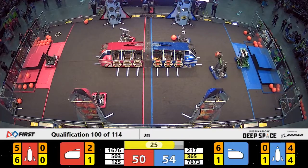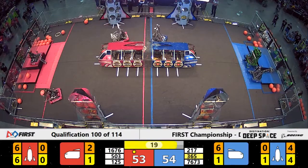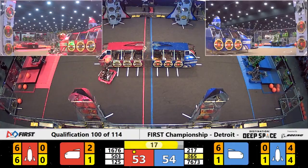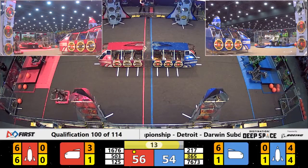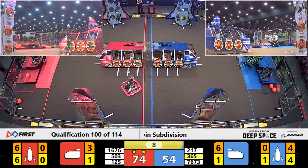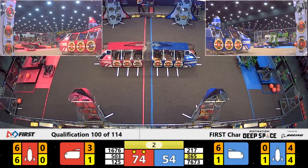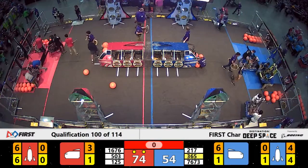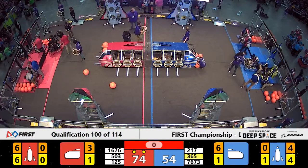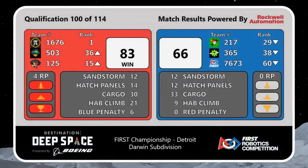Blue alliance comes back — 54 points now. 217, the Thunder Chickens, are on the platform. Miracle Workers trying to get up to level three. In the meantime, the red alliance has one robot on level three, one on level two, and 125 is set. Ladies and gentlemen, your winner: the red alliance! Red alliance will win this one with a score of 80.